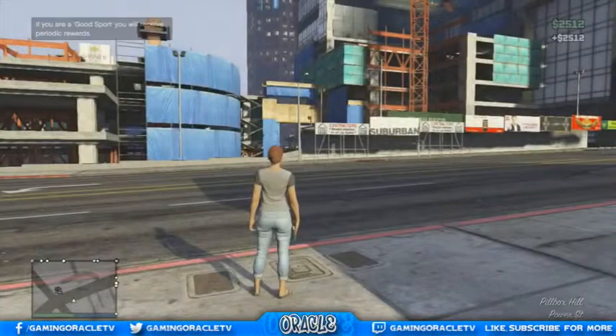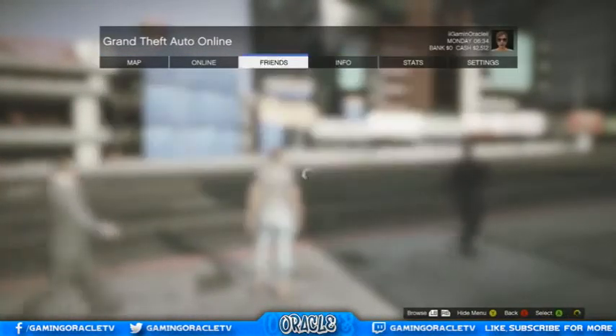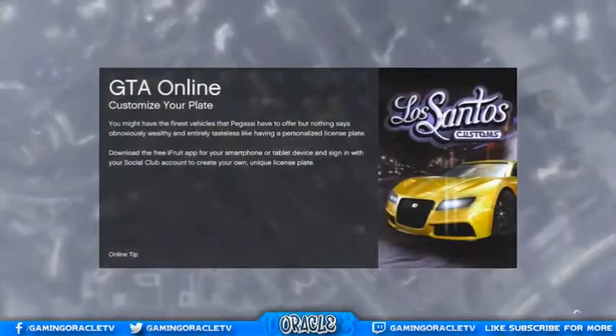Once you get online, click the pause menu to pause the game, then go over to Online and then go to Swap Characters once again, as you can see right here.